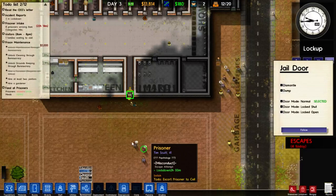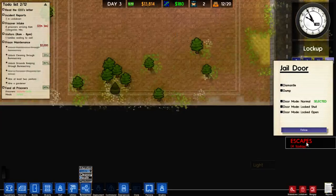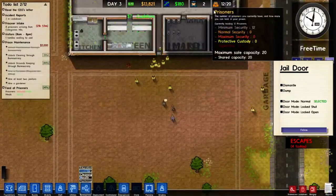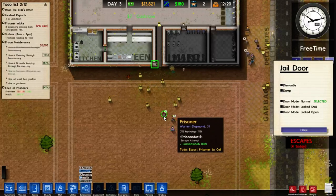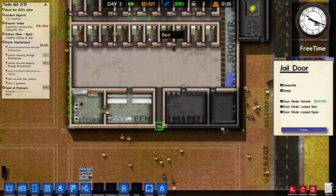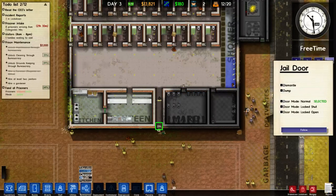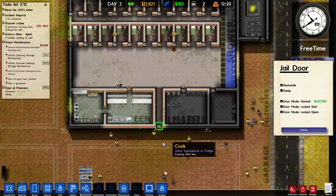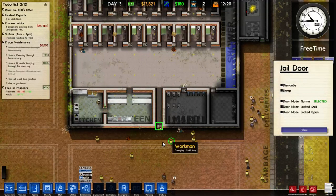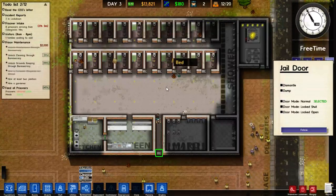Tough luck, guys. We had two escapes — that's just not good enough. That is not good. Four escapes? Beautiful. These guys are all in lockdown. That's just fantastic. That's not what we need. That's really not what we need in the second episode of a brand new series.